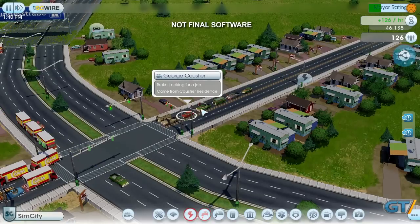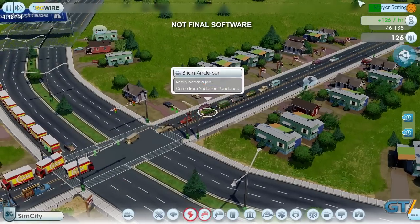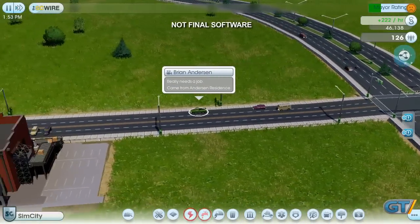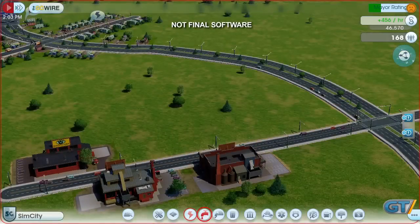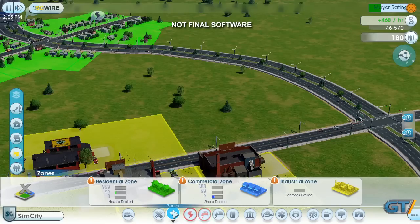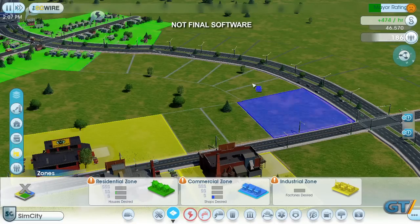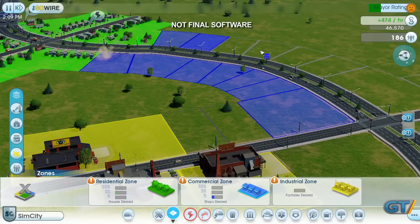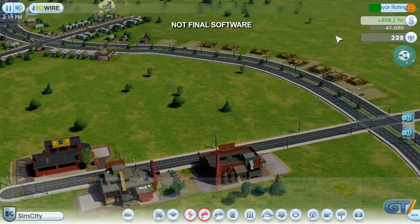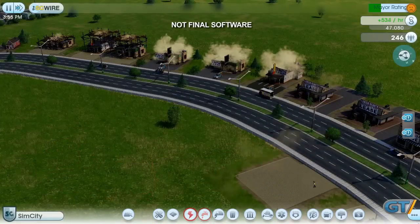Every sim in this game has a personal agenda. We can see what this sim's up to by clicking on him and following him around. Looks like this guy's anxious to get to his new job — looks like he found one. I also need to keep my sims happy. Once they get their paychecks, they'll try to spend their hard-earned money to buy happiness. Unfortunately, my city doesn't have any stores yet, so I'm going to fix that by placing some commercial zones along this main strip to make it easier for the sims to shop on their way to and from work. I want to zone for a lot of commercial buildings — not only can my sims shop here, but the commercial buildings are also going to attract tourists, which will benefit the casinos I'm going to build later.